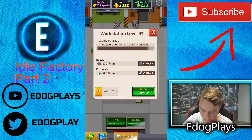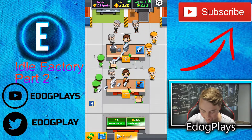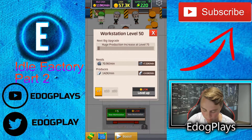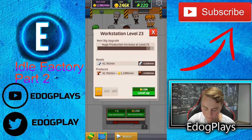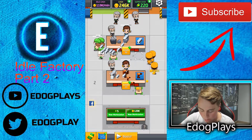The next big production increase is at level 50. $145,000 and then we'll have enough, which is going to be right now. There we go. Now it's earning 142,000 per minute and this needs only 41,000. That tells me right there that it can handle this, which is perfect.